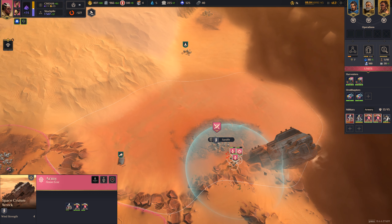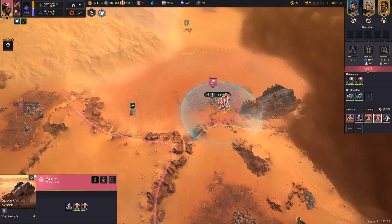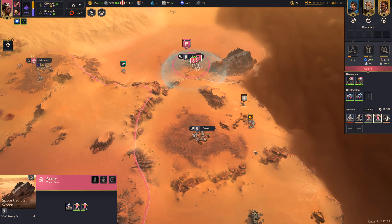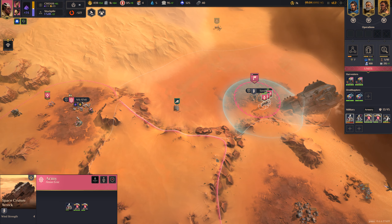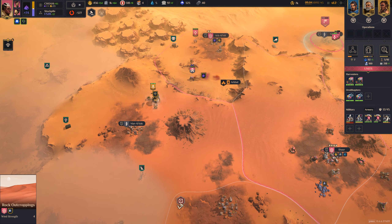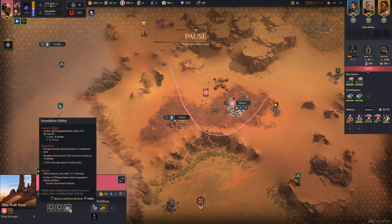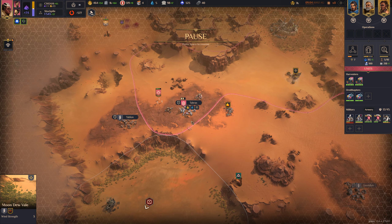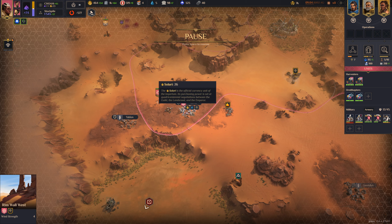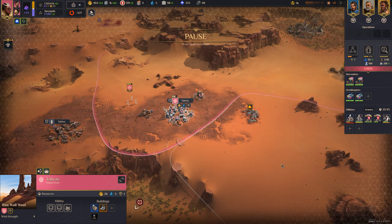Oh, I lost the unit though — or did I not? I can't remember. We're going to annex it. I want to make a champion. What's going on down here? A raid? I did make some militia there but this is not good. I don't have anything else going here.